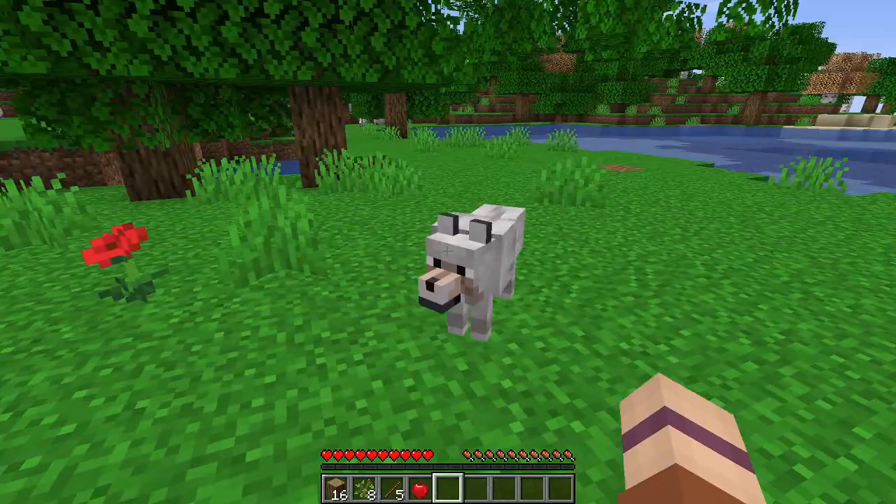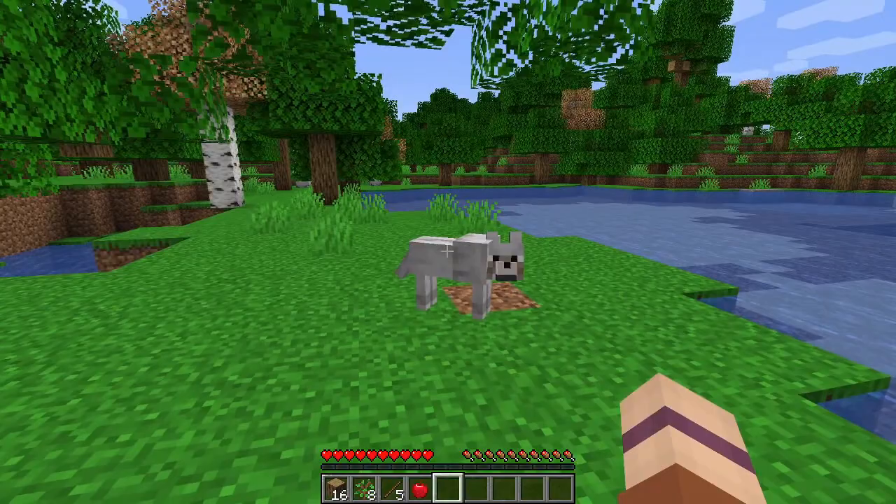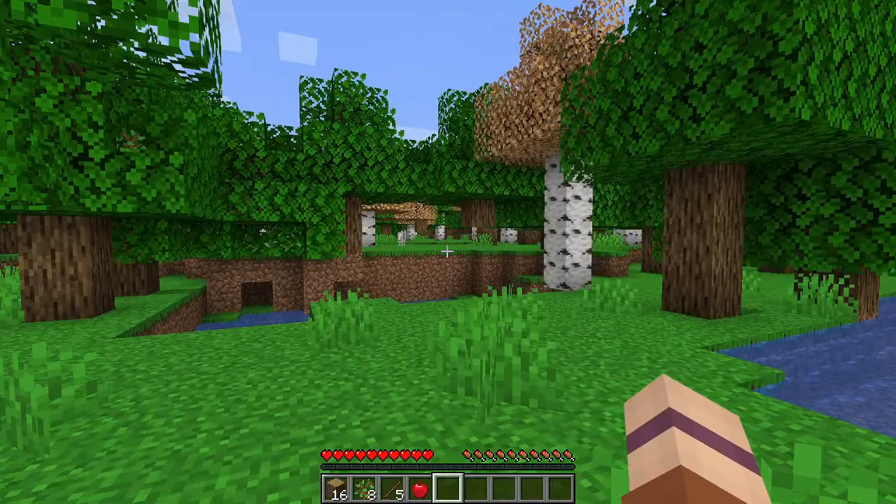Have you seen a wolf named Bosco? He's about your size? Black and white? No? Okay then. Goal one: sheep, I suppose, now that we have wood.